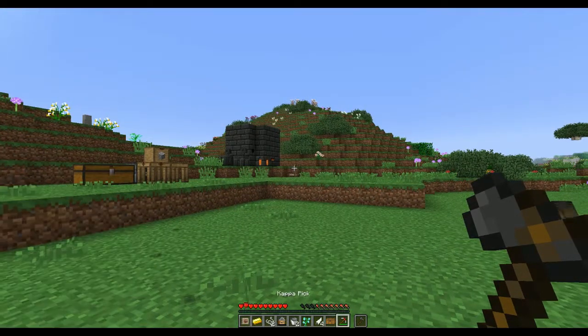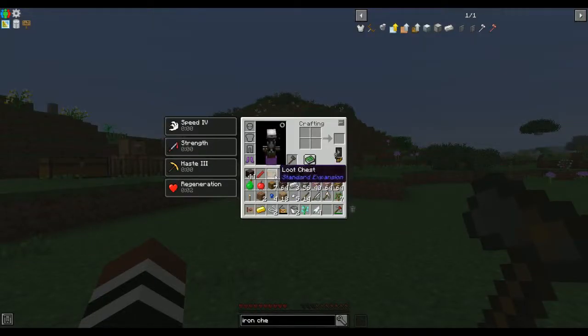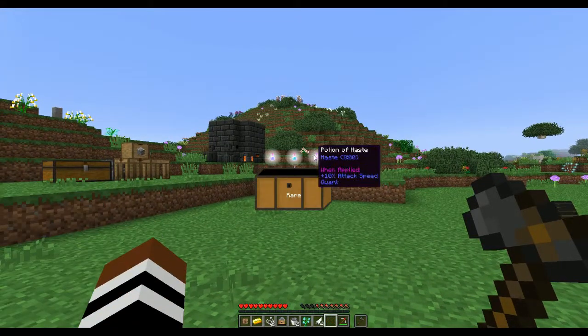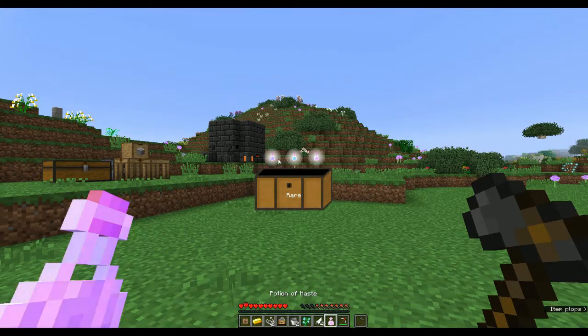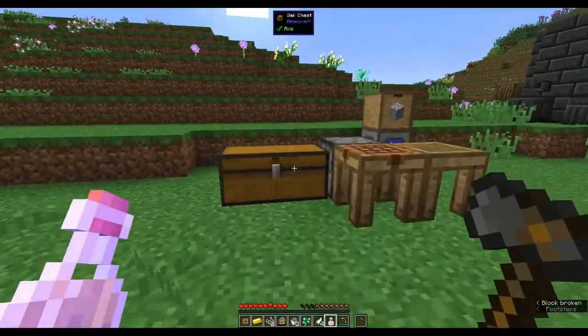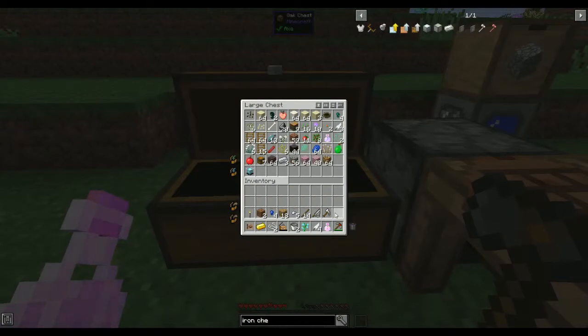Actually, I've got two loot chests - let's open them and see what we have. Soul sand, quartz, and glowstone. And the other one has potions of haste, looting, and swiftness. Not brilliant - I would have liked some iron, that would have been nice.